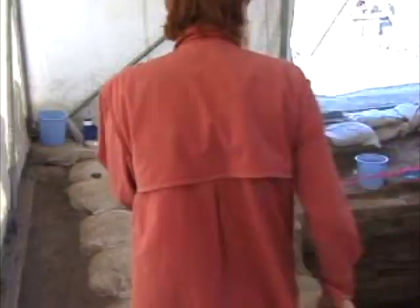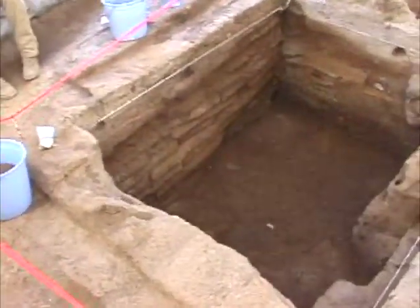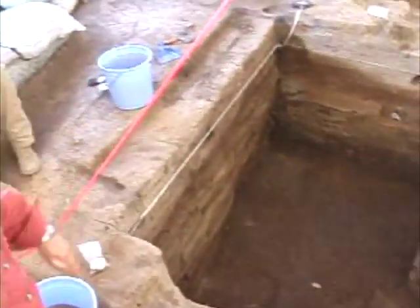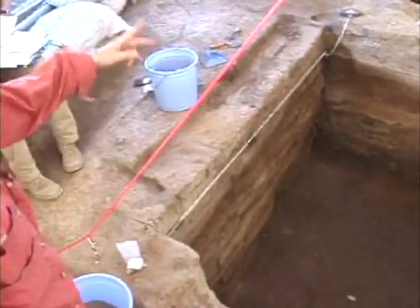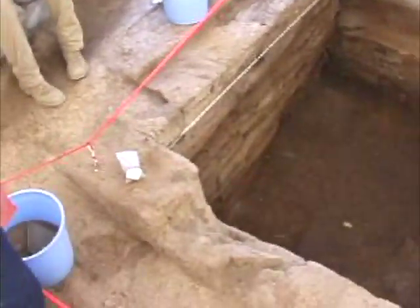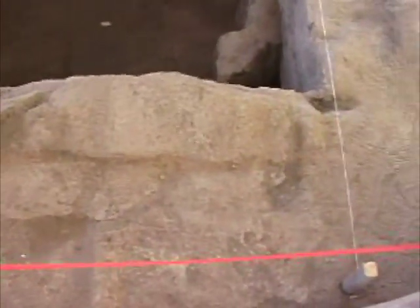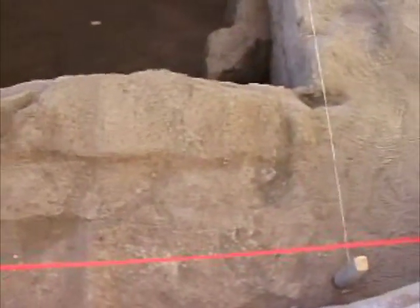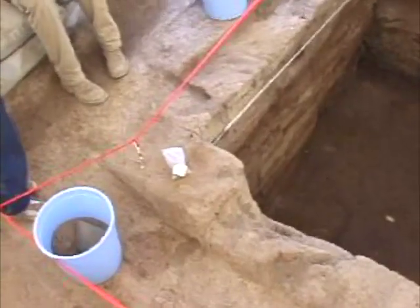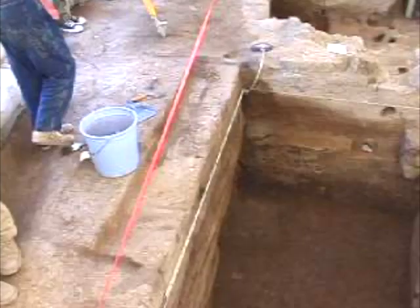Going towards space 89: we haven't done any digging inside 89 yesterday, but we have started cleaning the first row of bricks on top of the space. The situation has not changed — our understanding is better because we can see it more clearly, but we still see the same bricks as before. We began drawing the sections of the walls, starting with the southern wall.